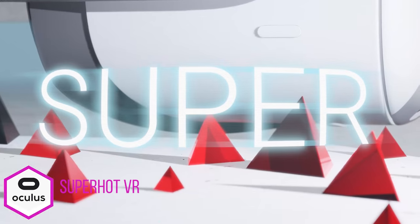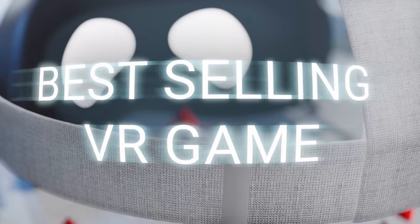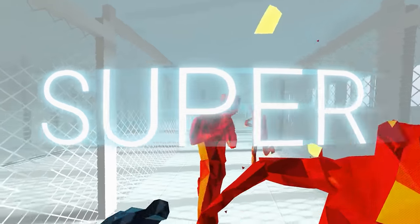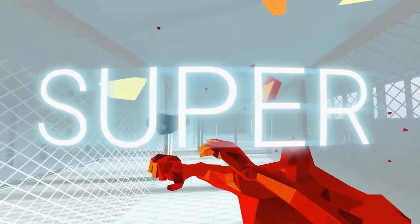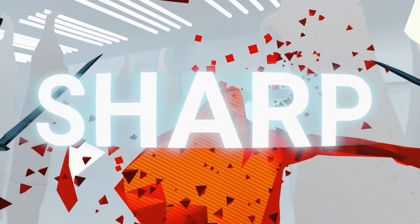I was so happy to hear this was getting an enhancement update because I love this game. It's one of the best virtual reality titles you can try on the system — a definite must play — and I'm talking about Superhot VR. This is perhaps many of your first virtual reality games on the Oculus Quest system. It's a fantastic unique game where you are put through several stages to kill all the enemies on screen without being hit, but time only moves when you do, allowing you to analyze and pull off some badass kill sessions.